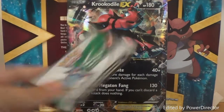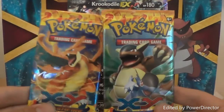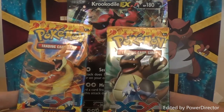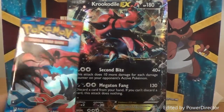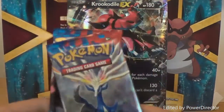You've got a code card for the TCG online, you've got your two Flashfire packs — a Mega Charizard Y and a Kangaskhan — and then you've also got your XY Xerneas and Yveltal packs.